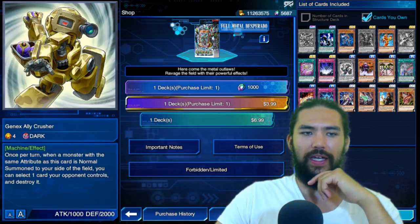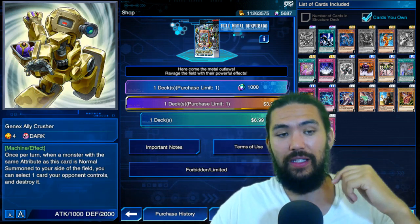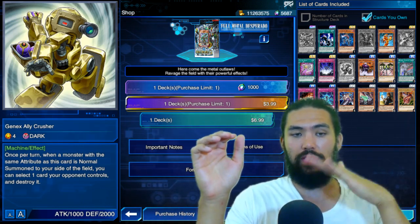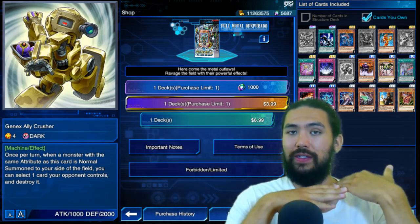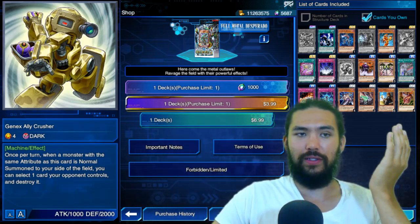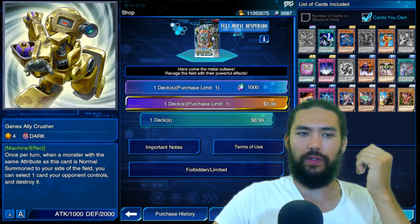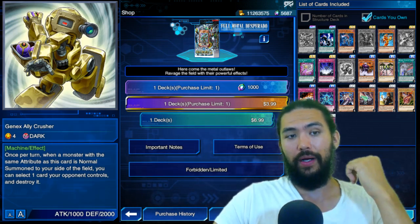Our new cards are: Gen X Ally Crusher — once per turn, when a monster with the same attribute as this card is normal summoned to your side of the field, you can select one card your opponent controls and destroy it. So Gen X Ally Crusher set, Inishi attacks into it, Inishi does not overcome Gen X Ally Crusher, it flips up, you can normal summon your Blast Spider and get some extra value. Each of your normal summons — very slow. If you can use it, it's very strong, but it's very specific.